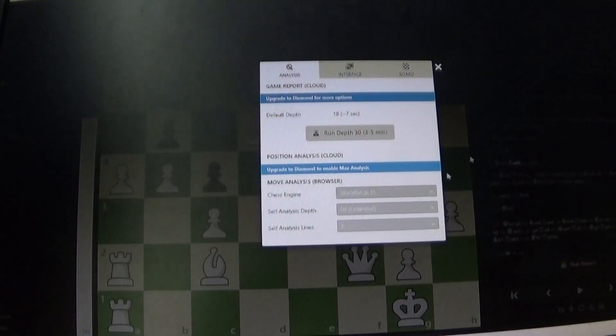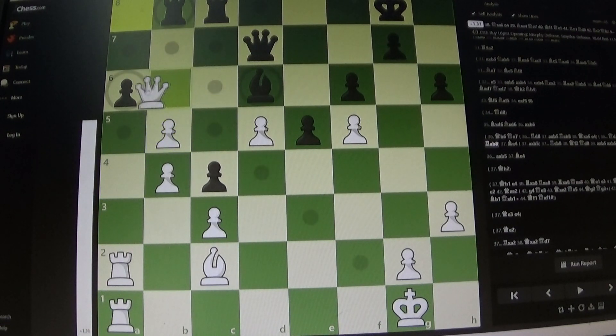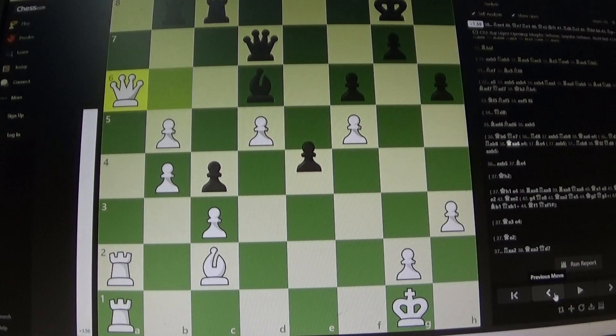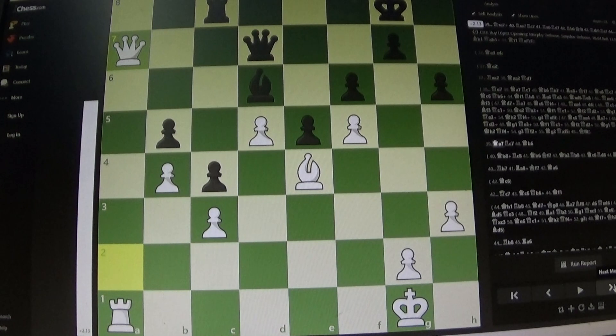I'm going to consider that. I don't think this forcibly wins material — I think black is okay here. It looks like I didn't look at this variation, but e4 is just an example of how that could play out. So bishop e4 and then we see the trade of the rooks. White's basically got all the play; all the black pieces are passive and defending. The computer likes queen to b8 check here.